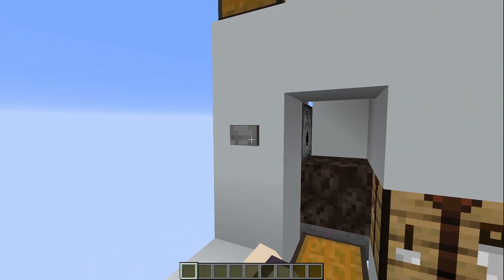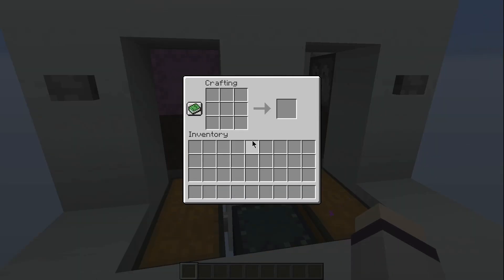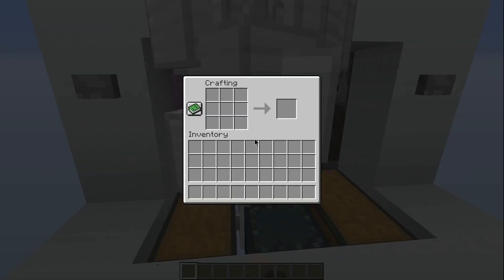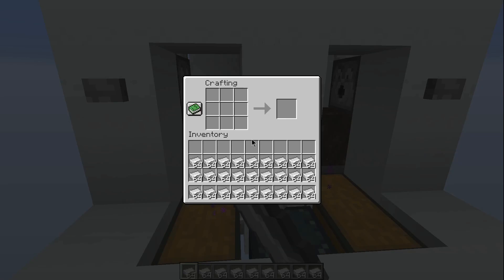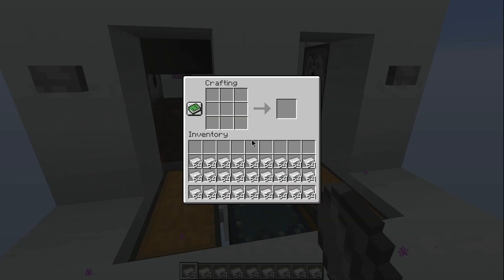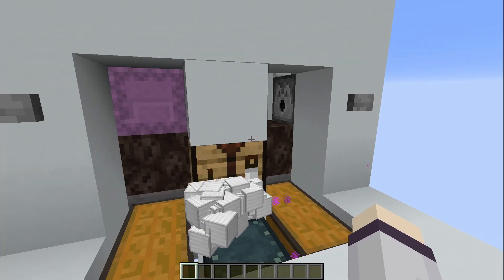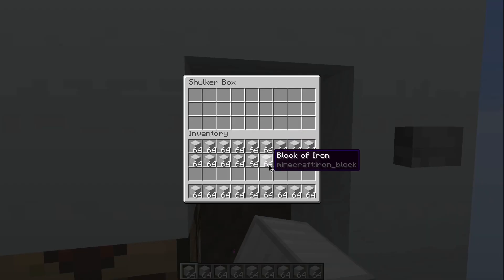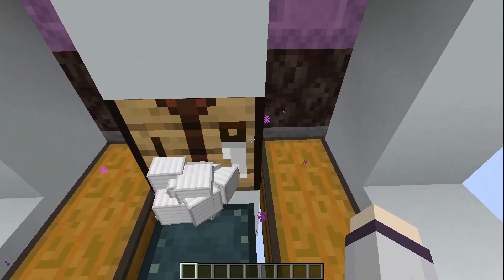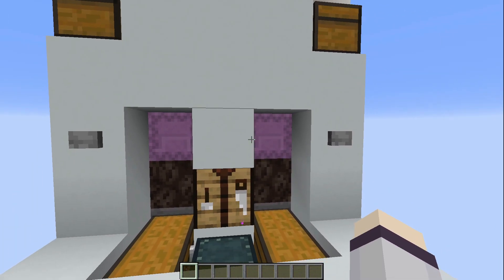Say for example you had iron from your iron farm and you wanted to craft it into iron blocks. You take the items out of the shulker box, it will automatically dispense another one, and you can keep doing this like so. I am using Item Scroller, a client-side mod, to craft these items very quickly. Once we've got a bunch of iron crafted, we can dispense a shulker box on this side, fill it with our items, and once the shulker box is filled it will automatically crush and dispense another one.